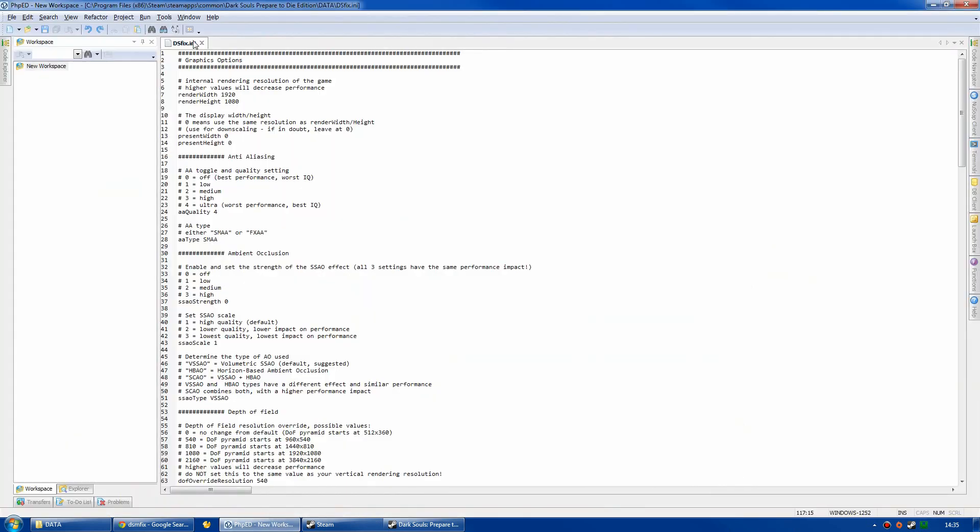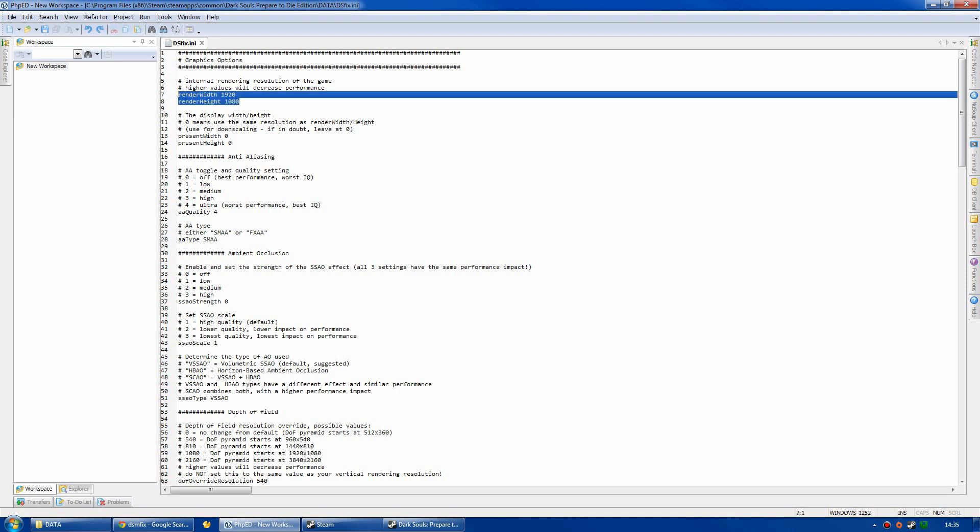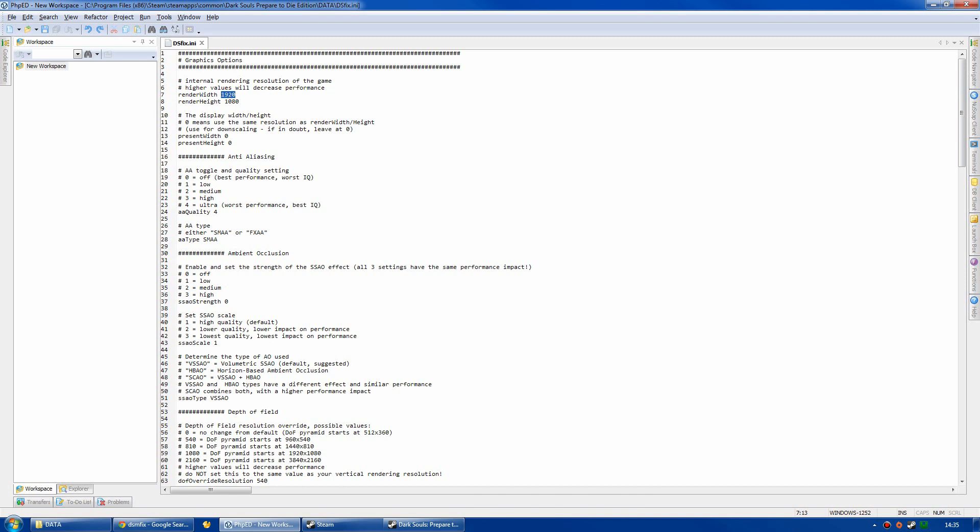DSFix.ini is what I have open here in my editor — you can just use Notepad, but as a web developer I've used something more advanced. These two resolution values are what you really need to change; they should default correctly, but if you have a different resolution change it to whatever it is. You can leave the next setting the same. I like to put anti-aliasing up to 4 — I don't get performance hits because I have a good computer, but you may, so it's up to you whether you change it.